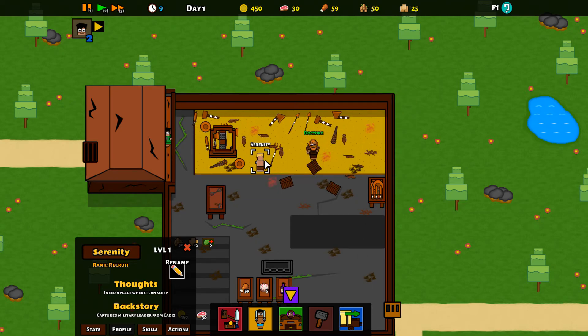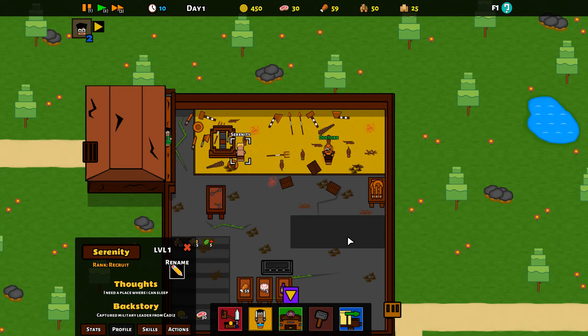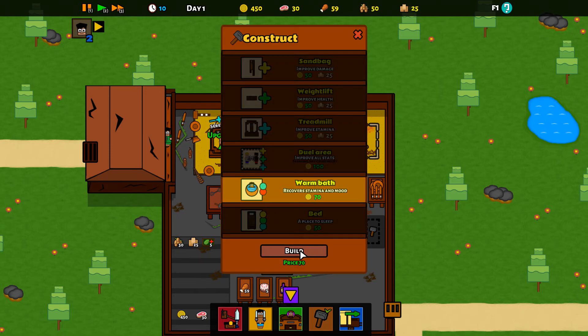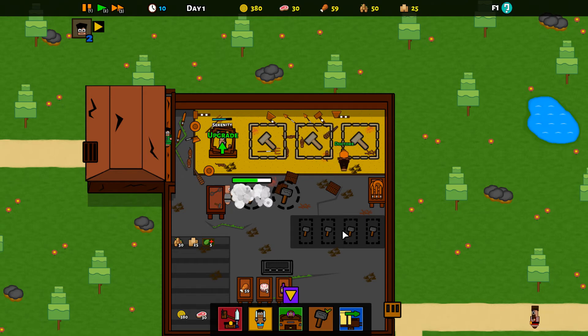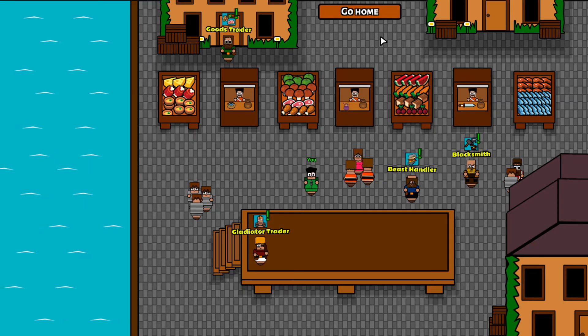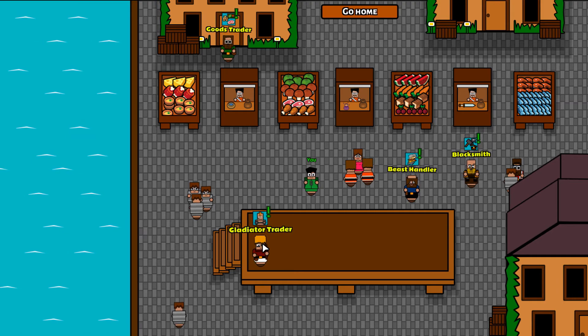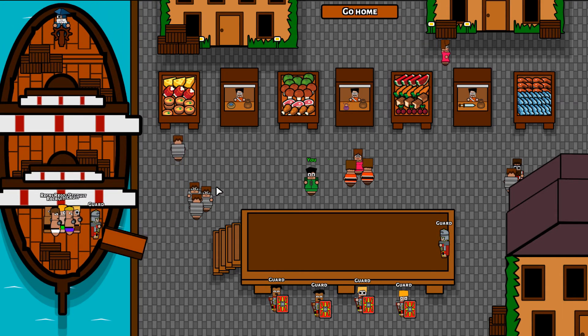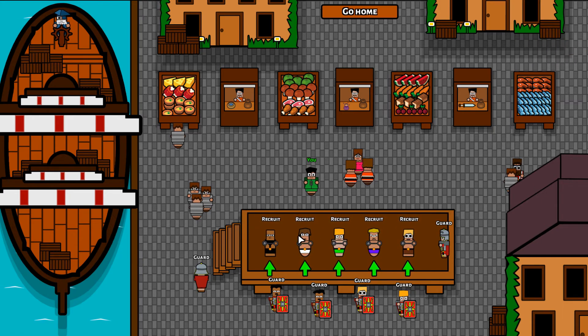Okay so you're currently cleaning up and that's now finished, so we're going to get you working on training. We're going to build a bath — that's where someone goes to improve their mood and recover their stamina. I want to go back to the marketplace and buy a second gladiator because I want to get two in rotation. Cost is 200 gold, we've got 380 — let's have a look at these gladiators.